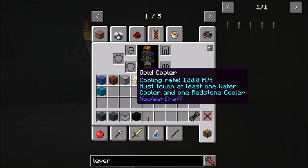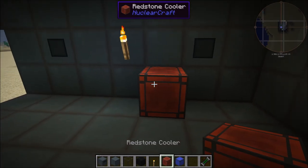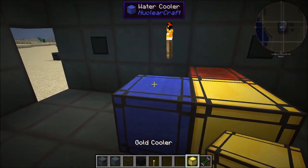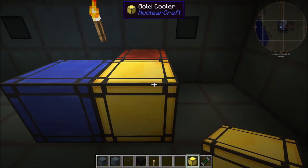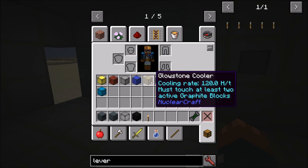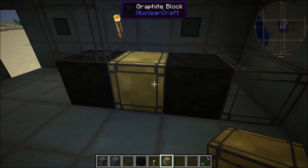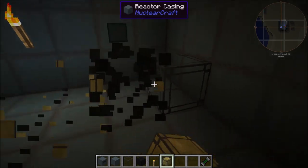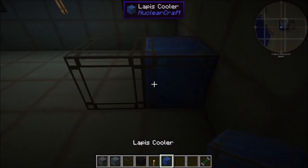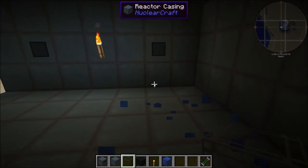Next is the gold cooler: it must touch at least one water cooler and one redstone cooler. So for example, if the redstone cooler is here and the water cooler is here, the gold cooler will only work if it's touching both. Then it will cool for 120 heat per tick, which is pretty good. Next is the glowstone cooler: it must touch at least two active graphite blocks — those graphite blocks must themselves be next to cells. It will cool for 120 heat per tick. Lapis must touch at least one reactor cell and one reactor casing, and cools for 100 heat per tick.